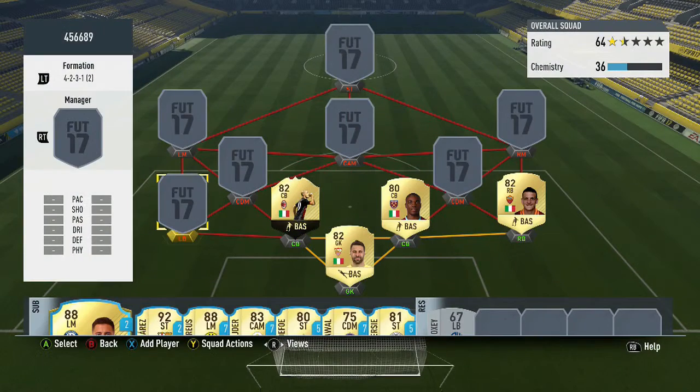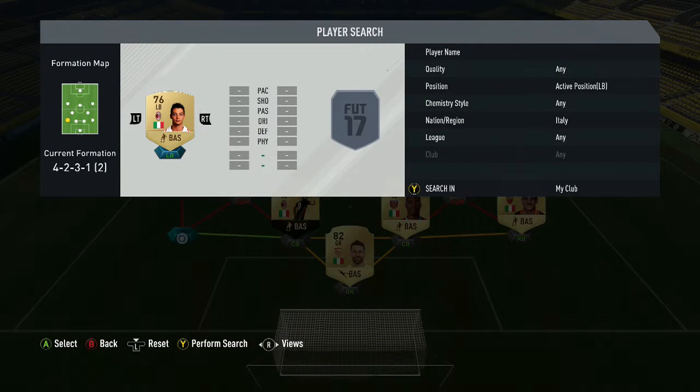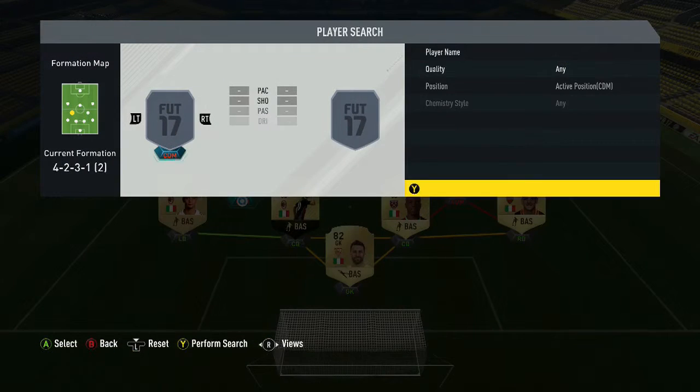Moving on to the left back, it's the 76-rated non-shiny Discalio who plays for Racing Milan. He's played seven games with no goals or assists, but he's got four-star weak foot for a left back, which is amazing. Two-star skills, right-footed, high attacking, mid defensive, six foot two, bought for 800 coins. His stats are 81 pace, 72 dribbling, 45 shooting, 74 defending, 67 passing, and 73 physical.